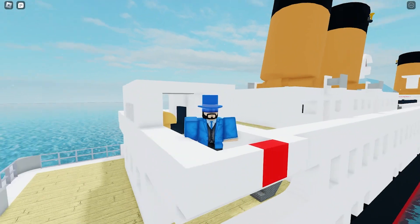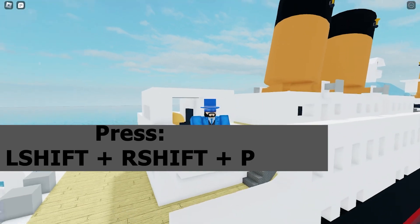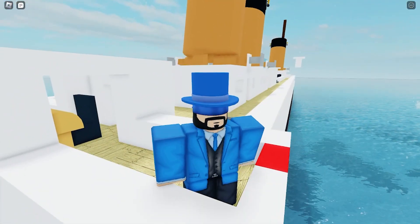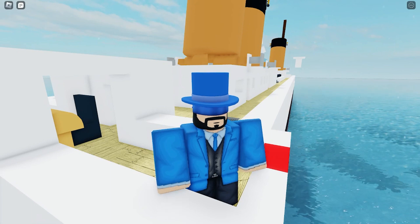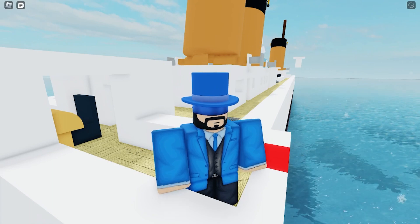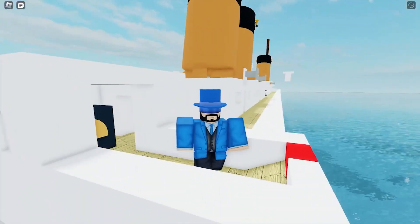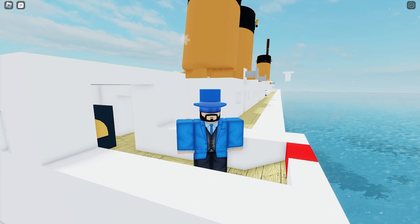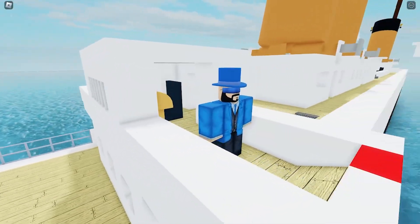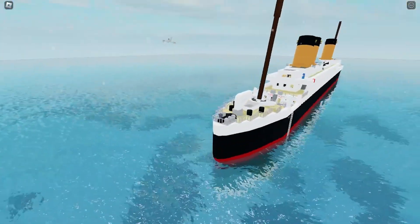If you look on the screen right now, I'm going to show you the buttons to use free cam. I'm not sure if this feature is available on mobile, but if it is I'll let you guys know and show you what buttons to press. What you want to do is press Left Shift, then Right Shift, and then press P.